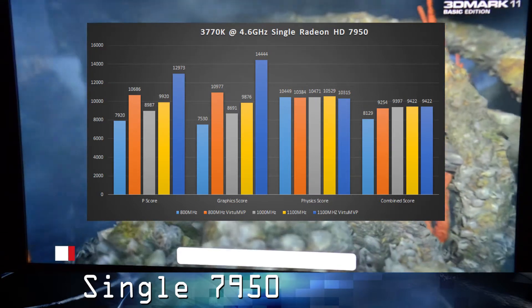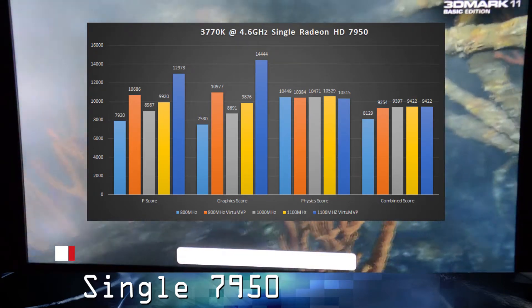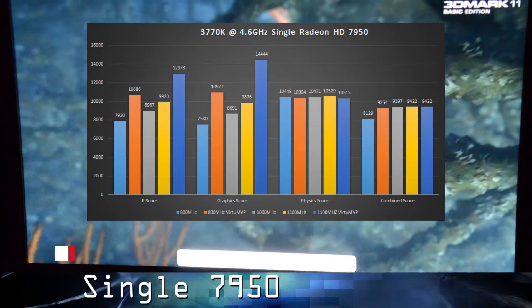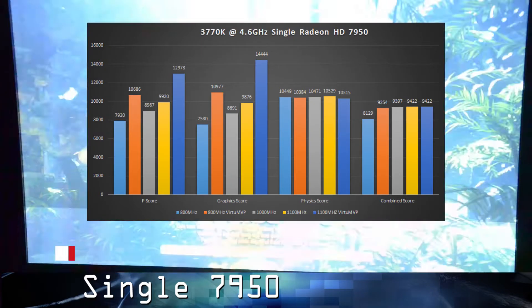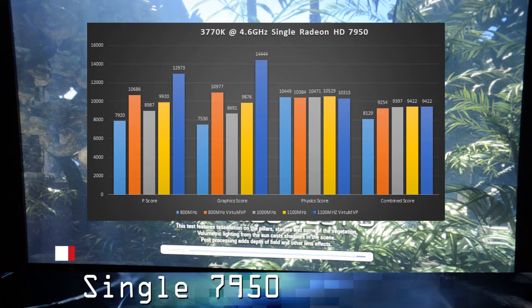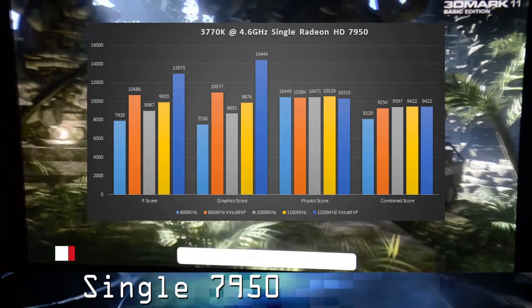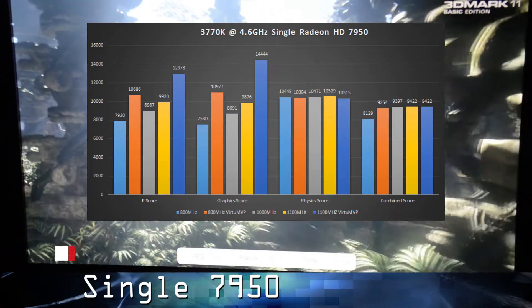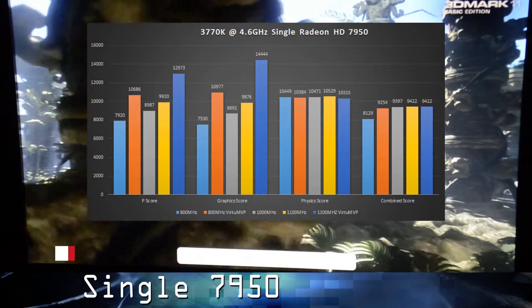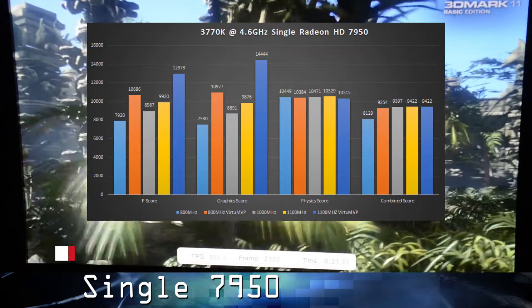And then to the right of that, we have the yellow bar, with my maximum overclock of 1100MHz. And then to the right of that, we have the dark blue bar, and that is with an 1100MHz overclock with Virtual MVP enabled. As you can see, that is a pretty significant performance increase — just under 13K there, with a graphics score of 14,444, which is pretty impressive. And that is Virtual MVP 2.0, definitely doing its job there.